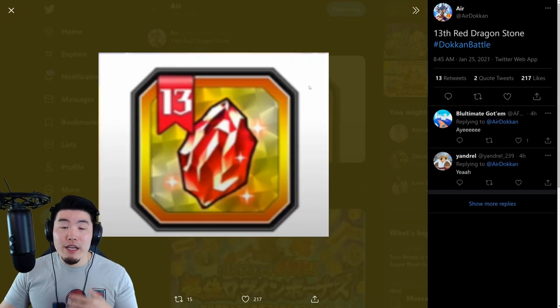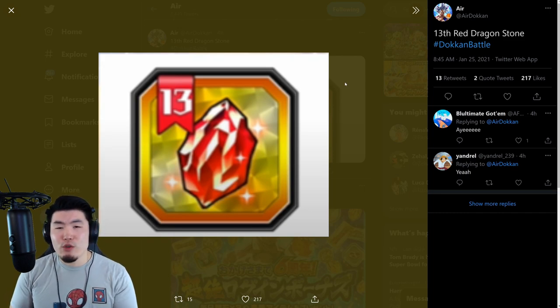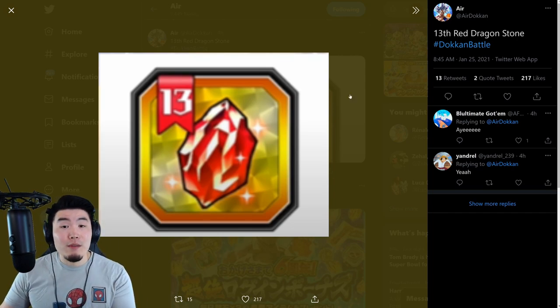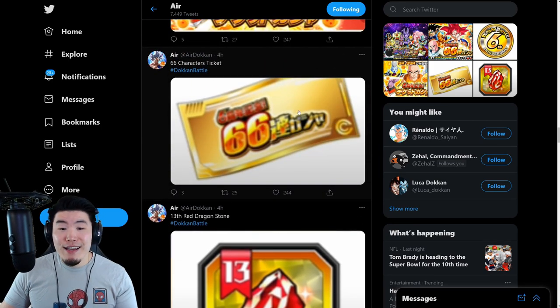We're also going to be getting a new Red Dragonstone, and you guys know this is going to be exchanged for some Extremely Awakenable units, like the SDR Godita, Tech Self, Tech Beerus, Fizz Full Power Frieza, the Family Kamehameha Trio. And if you have all of them rainbowed, you can also use this to get an Elder Kai. This will also be available to everybody through the first initial login bonus.